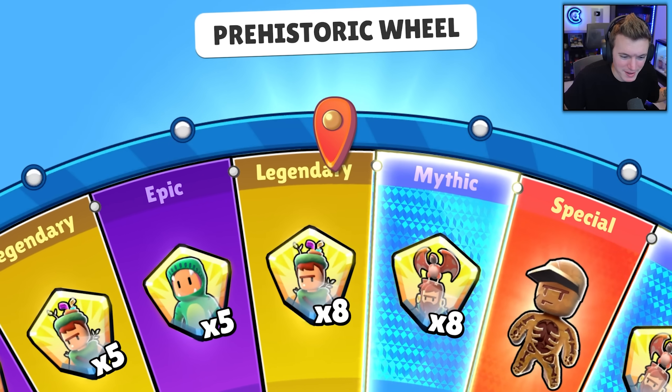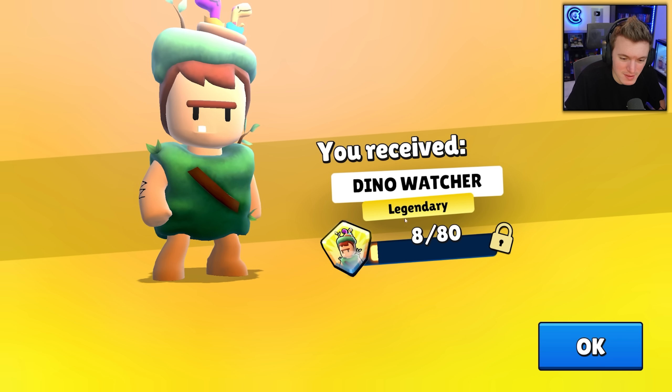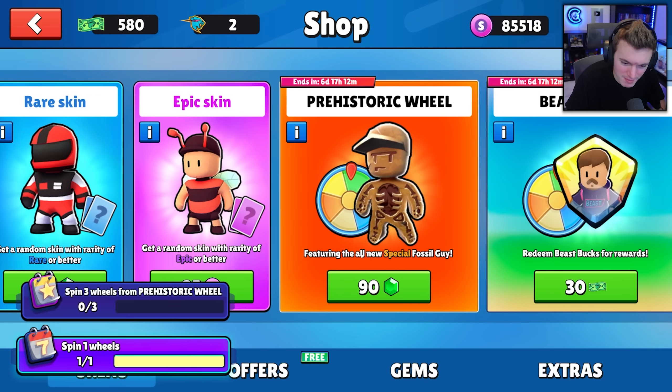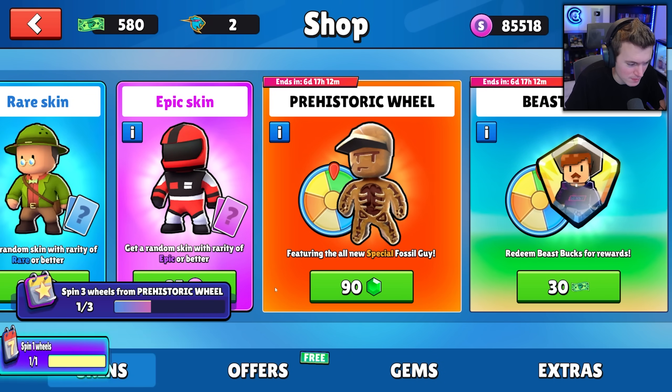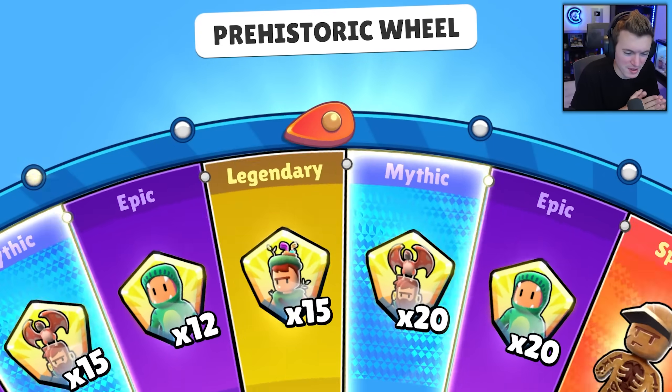We're two away — okay, not bad. We got dino watcher shards, eight shards. It costs 80 shards to get the skin. Not bad — and we're getting some achievements too, nice!